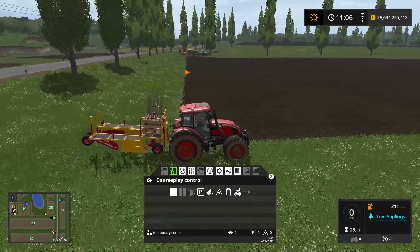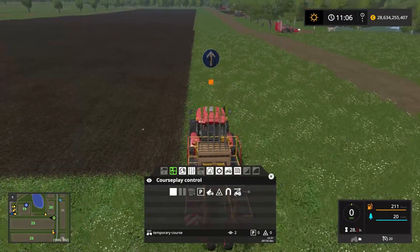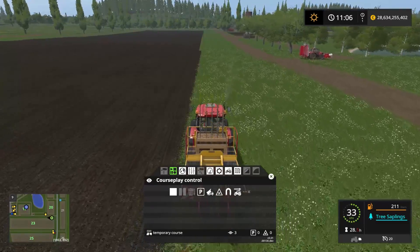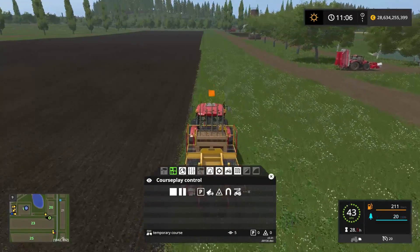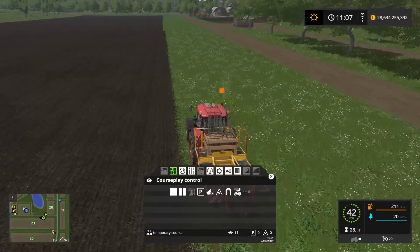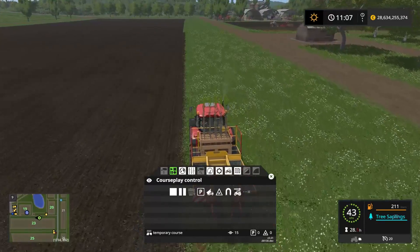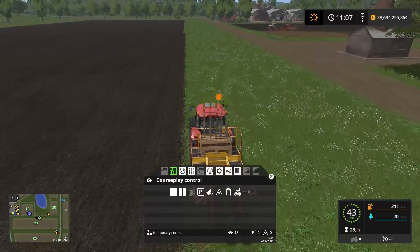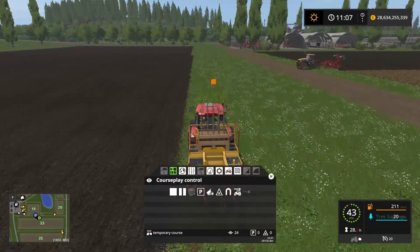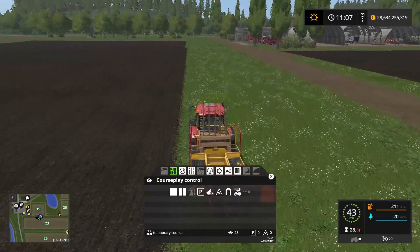Here we go — we have the start point right at the edge of the area we want to work in, so we're just driving in a straight line all the way to the other end. I'm going to stay a little bit away from the field just to have enough room for machinery working on the field not to bump into the trees. So I'm giving it a little room to work in.